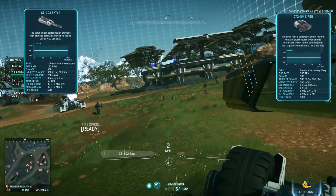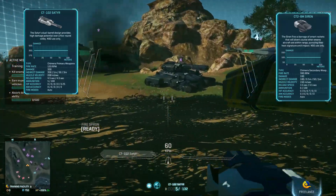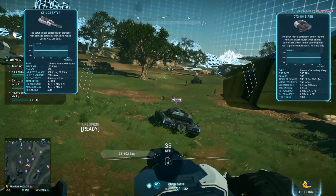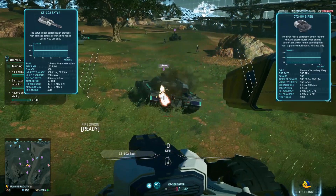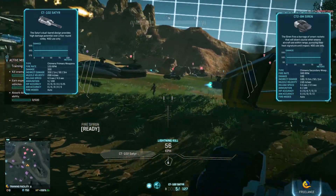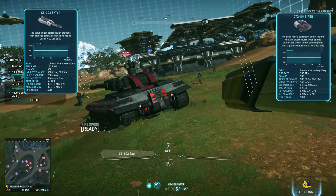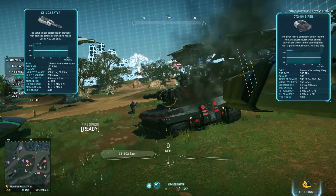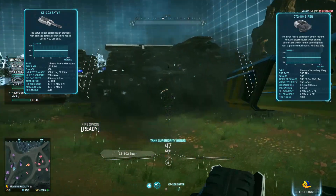Let's go with that Lightning from behind. One, two, three, four, five — takes more than a magazine to kill a Lightning in the rear. One, two, three, four, five — okay, that one was a little damaged already. So that's seven shots to kill a Prowler.